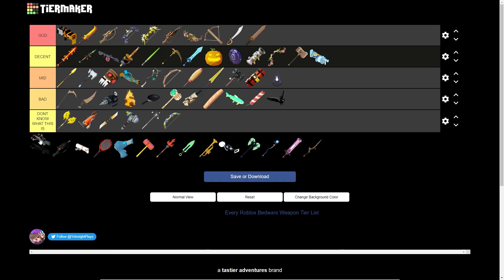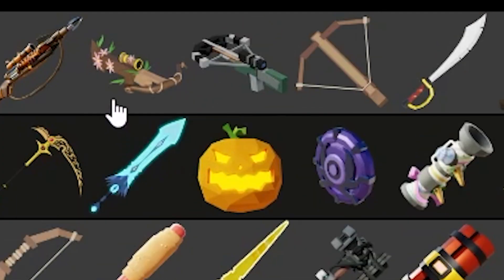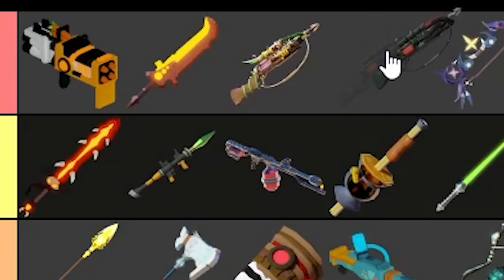Next up, we've got the Tactical Crossbow — that's gonna go above the Crossbow, as it is a little bit better. I don't know whether to put it above the Floral Crossbow, but I think it's gonna stay where it is. Next up, we've got the Tactical Headhunter — this thing is insane. I think it's gonna go one behind the Floral Headhunter, since I do like the tick damage on the Floral Headhunter.